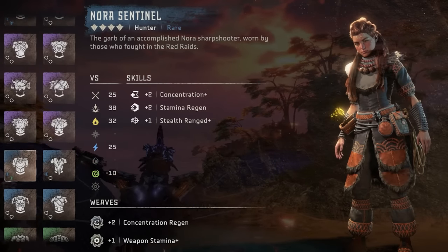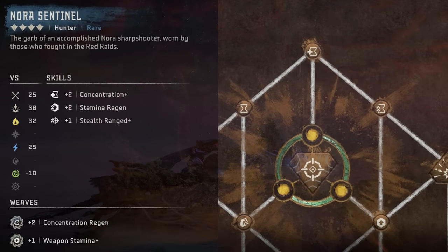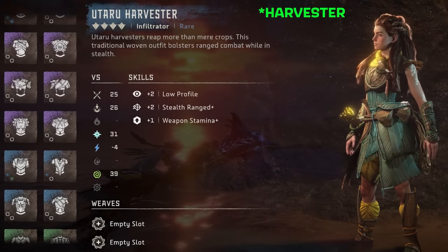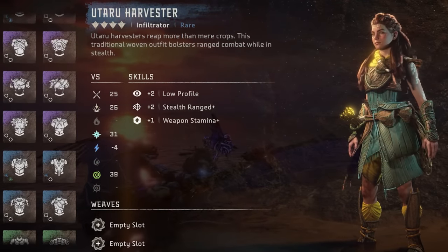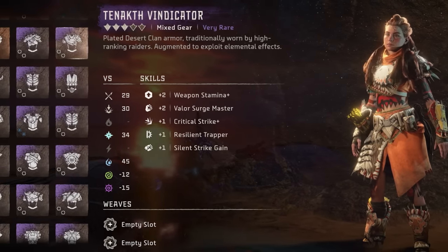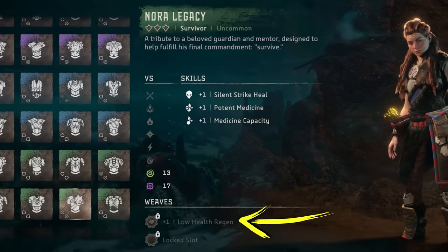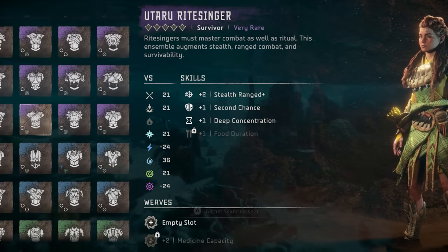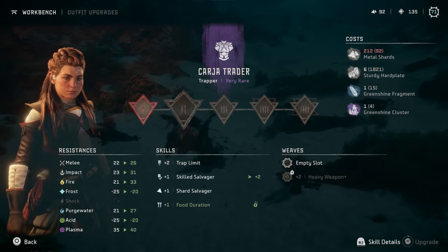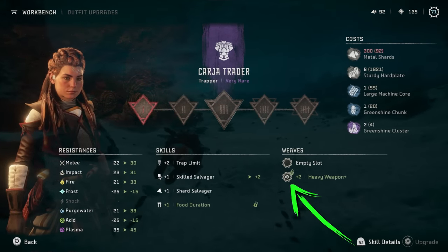Outfits are loosely categorized by the skill boosts they offer. For example, a hunter focused outfit like the Nora Sentinel boosts skills from the hunter branch of the skill tree, like concentration plus and stamina regen. While a stealth focused outfit like the Utaru Gravesinger boosts skills from the infiltrator branch, like low profile and stealth range plus. However, there are outfits that pull from multiple branches, like the Tanakh Vindicator that boosts skills in the warrior, trapper, and hunter branches. Skills can also be boosted by unique weaves. All green outfits come with a single plus one skill boost weave. Blue and purple rarity outfits come with a single plus two weave. The gold legendary outfits each come with two plus two weaves. These weaves come locked in outfit slots and only become active once you unlock the slot by upgrading the outfit to level three, at which point you can also remove them to use on other outfits.